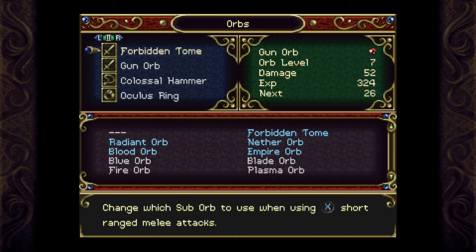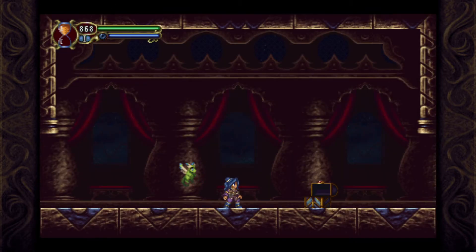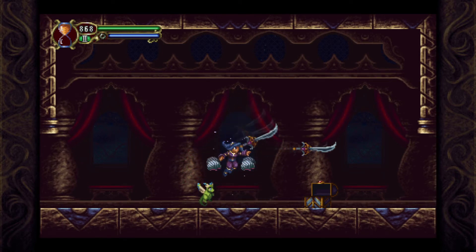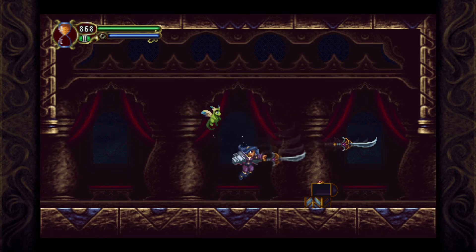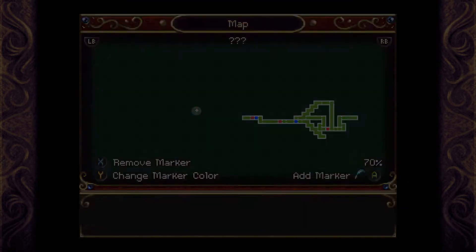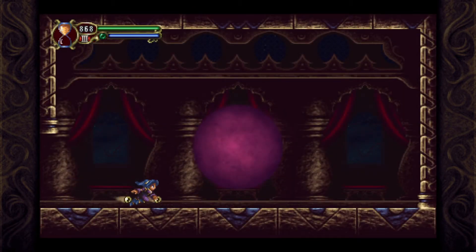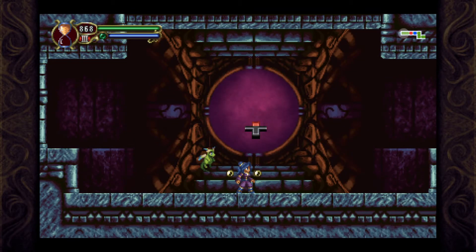That's at level 7. Even still, it's quite nice. The hardest thing would be aiming it. That's pretty cool though. I don't want to have the Forbidden Tome on multiple things. Radiant Orb. Thank you. There we go, did it. Woohoo! Good stuff.